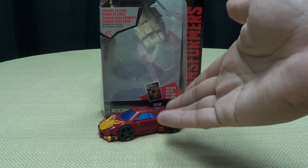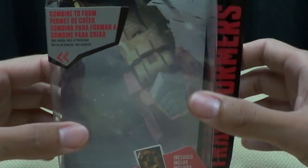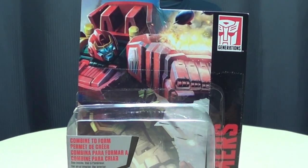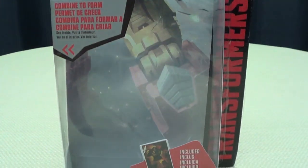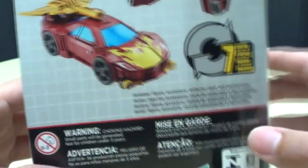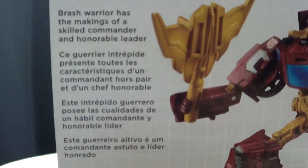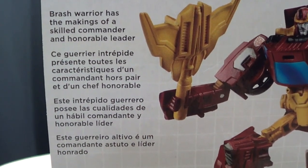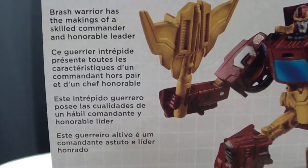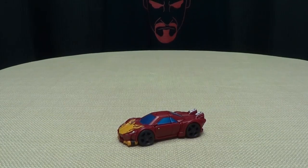So here we are, and there he is. First and foremost, as always, we'll take a quick look at the packaging. There you have a nice picture of Rodimus shooting some missiles — and he's happy about it. He's pleased with himself. He's murdering. Combined to form Optimus Maximus. On the back of the box you have your obligatory product shots and a very brief bio, if you'd like to read it. Also in other languages, if you'd like to read that. Educate yourself, people.